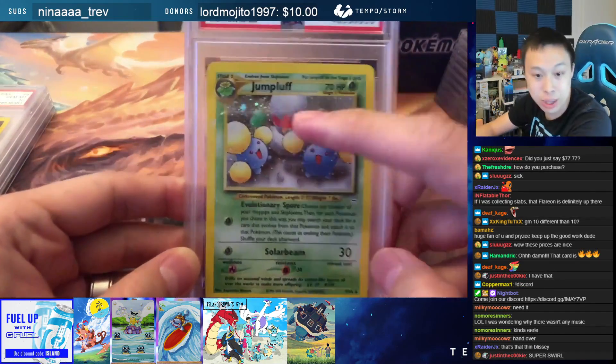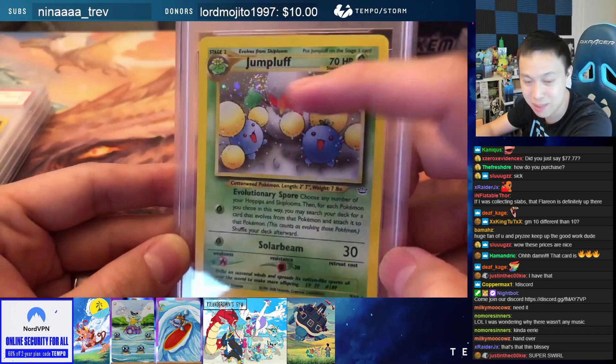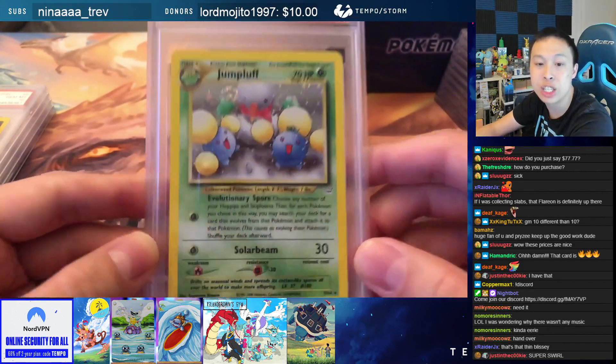Next up is a Jumpluff — with a beautiful swirl up here, if you can see it. Look at that swirl right there. Very unique art. It's an Unlimited Neo Revelations PSA 9 Jumpluff.